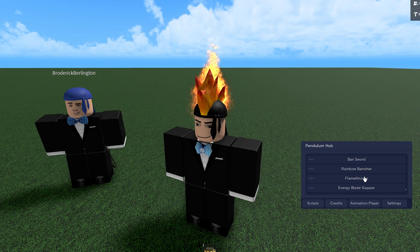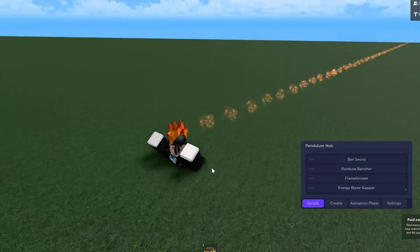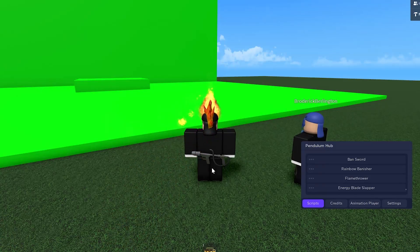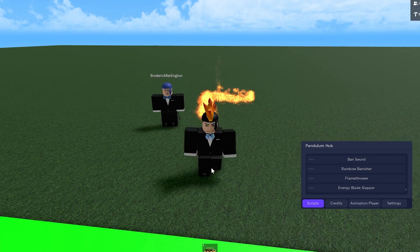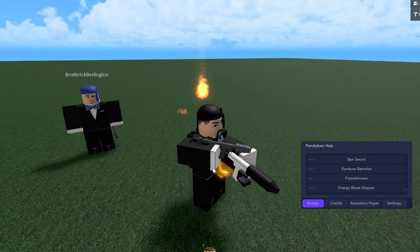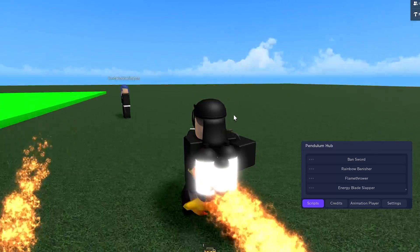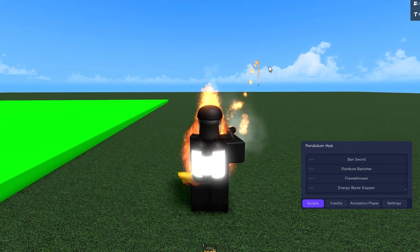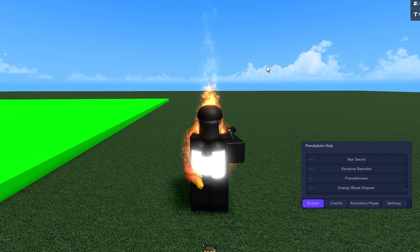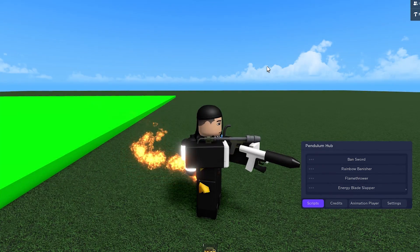I'm going to get the hats on and try out a script. Right here I'm showcasing the flamethrower — it's a paid executor running reanimation. It'll take a second to load up. There we go, it's loaded. We have our flamethrower with all our stuff running in the background.